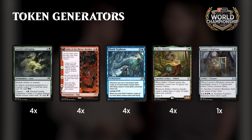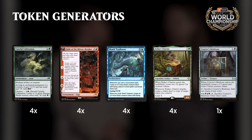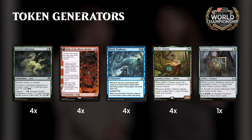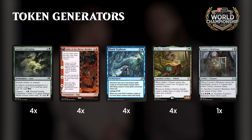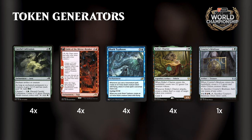We have the big creatures that we Transmogrify into. Now we have to get the creatures we hit off Transmogrify, so we have a slew of token generators. The idea is that you don't run any other creatures than Titan, so you just have token generators to cheat creatures into play. The most important ones are Fable of the Mirror Breaker and the Seeker's Chariot. These cards let you play a fair mid-range plan — turn three Fable into turn four Chariot against Red Black is really hard to keep up with.